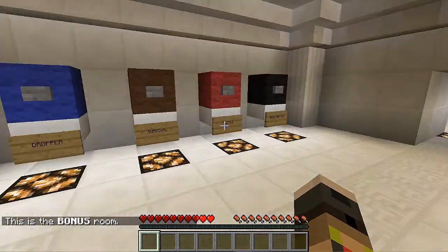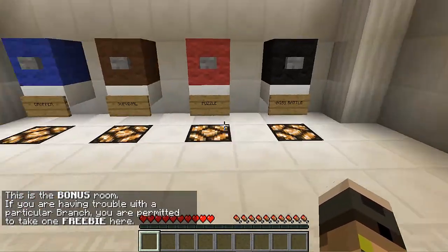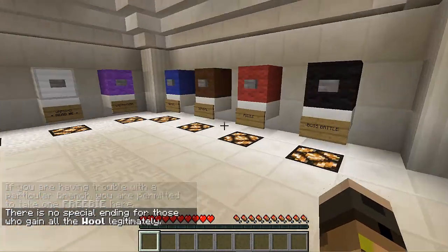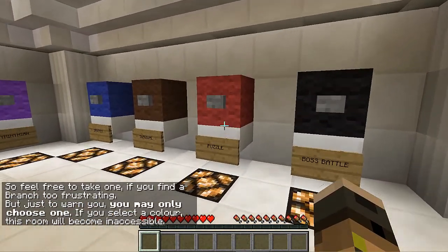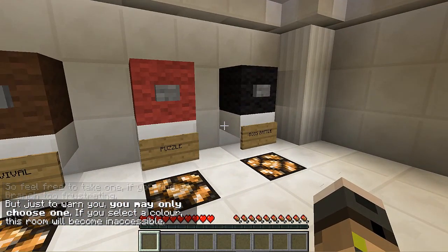Warning, read me — this is the bonus room. If you're having trouble with a particular branch, you're permitted to take one freebie here. There's no special ending for those who gain all the wool legitimately, so feel free to take one if you find a branch too frustrating. I'm going to be taking the puzzle one. If you select the color, this room will become inaccessible.